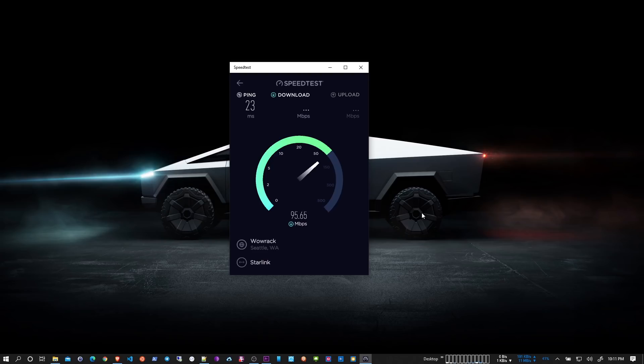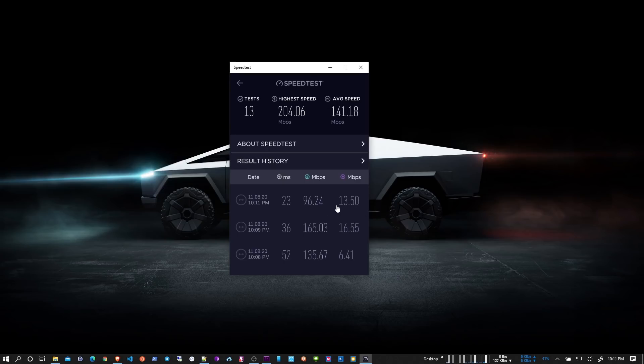The first speed test I'm doing here looks like it's coming around okay — about 96 down, a ping of 23, and 13.5 up. I've definitely had better. I'll show you the history here; you can see quite a bit of fluctuation, and this is just in the last 10 to 15 minutes. So it can vary quite a bit, and this is in beta, so I would expect it to vary. That's what they've communicated.